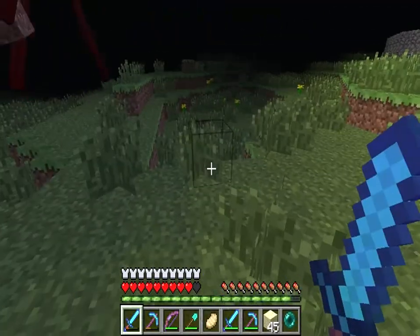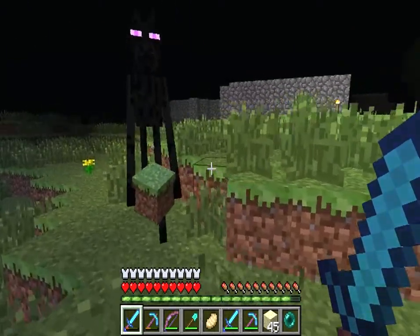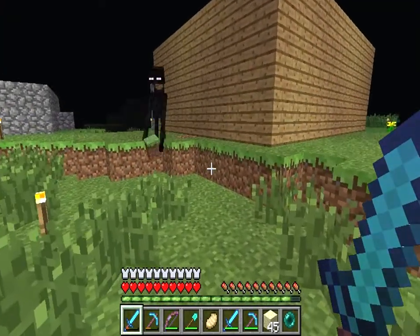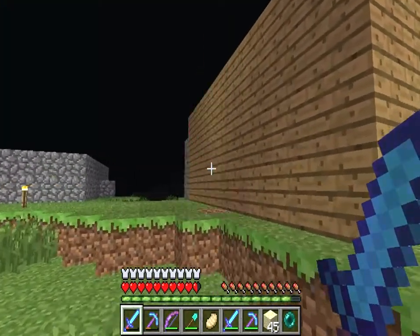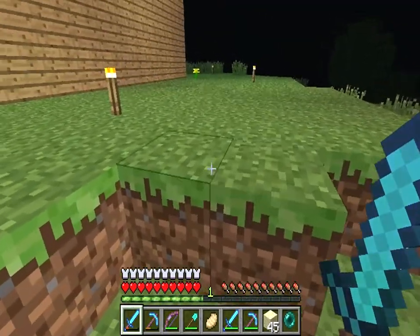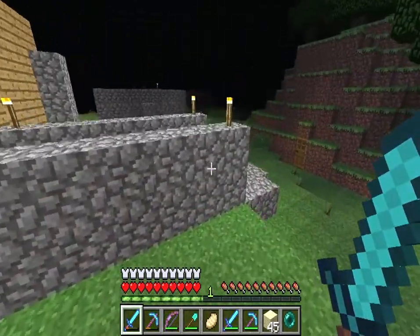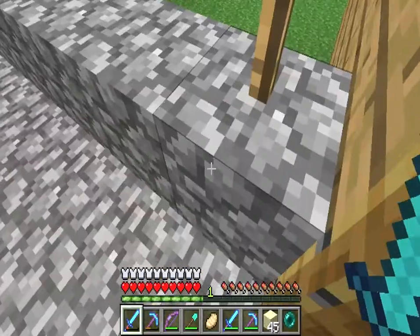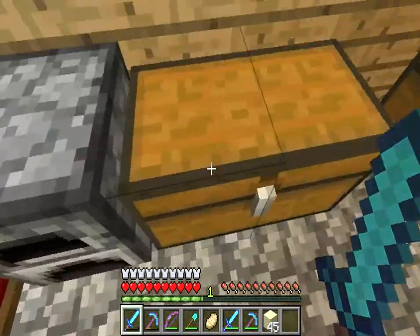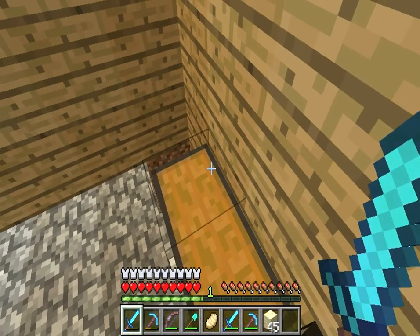Another Ender Pearl! The best way to kill an Enderman is you don't look at them, and then when they get close, you strike. Don't look, don't look, strike. The ultimate guide on killing Endermen. Now I have three Ender Pearls so I'm making pretty good progress, because I need a lot of Ender Pearls to do The End or whatever.